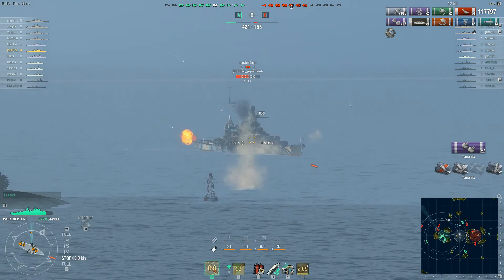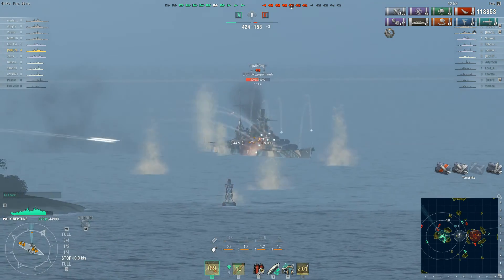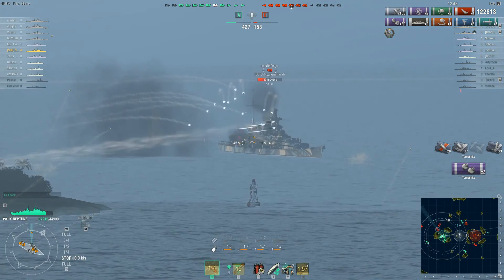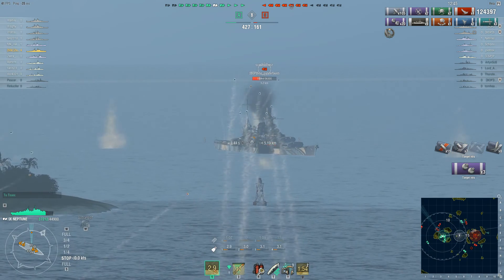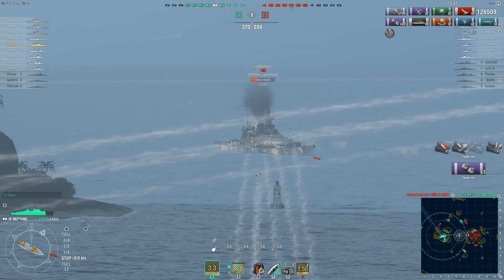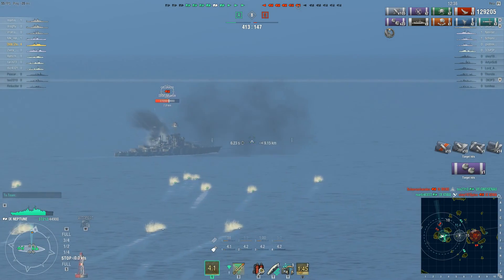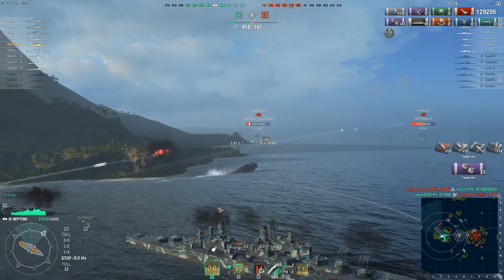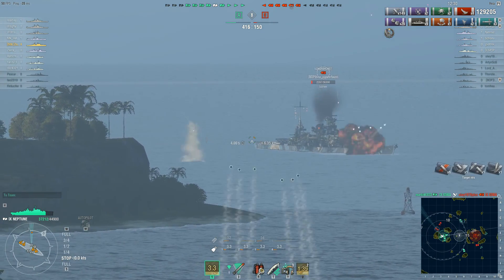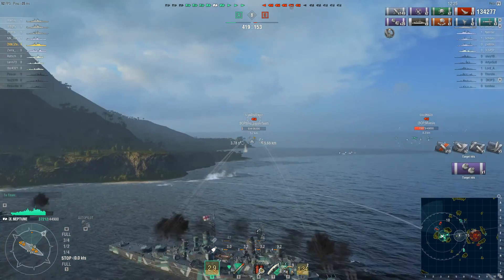There are quite a few friendly ships all firing at those enemies. The Scharnhorst might be decently angled but considering how many enemies it's facing that doesn't matter. We can see some good hits from the armor-piercing even though the Scharnhorst is angled — considering the rate of fire he is doing quite significant damage. The Scharnhorst is trying to reverse out but there's nowhere to go. This Scharnhorst is going down.